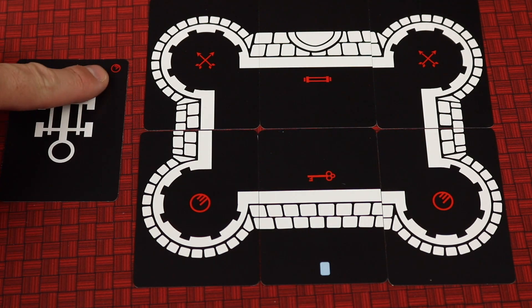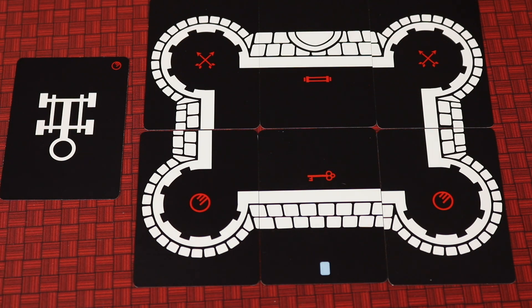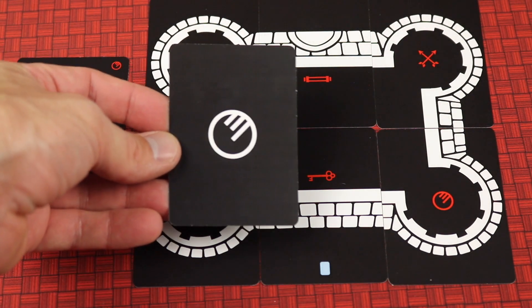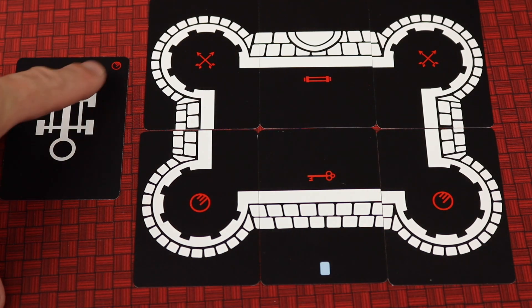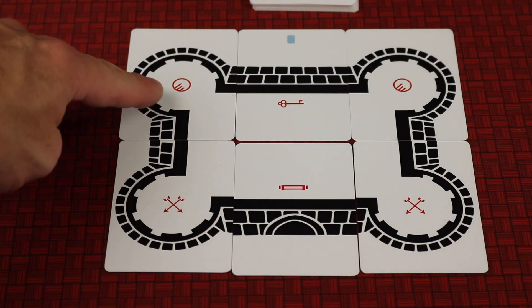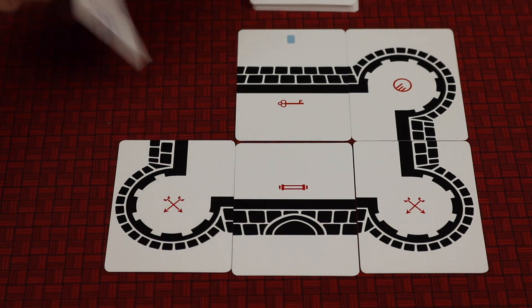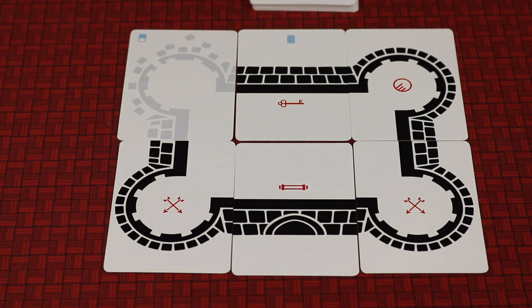Looking closer at the catapult, it shows a picture of a stone — that's the projectile it launches. On a future turn, if we play a stone card it goes into the discard pile, and since we have the catapult out we can destroy one of the two towers that uses stones. The catapult reaches those towers and that player flips the tower over, indicating it's been destroyed.